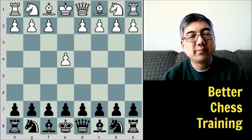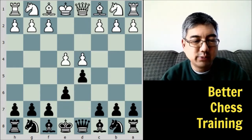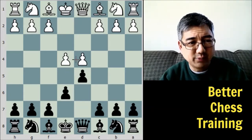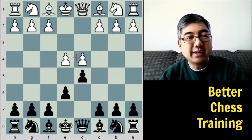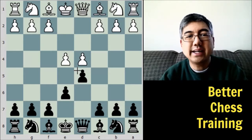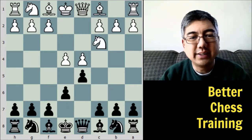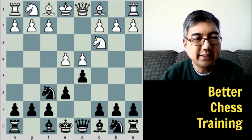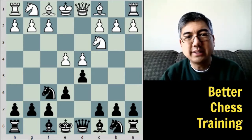White started with E4, black started with E6, and then D4 and D5. So here we have the French Defense. One of our opening principles is to control the center, and black allows white to put these two central pawns together so that he can attack with D5. Knight to C3 is the classical variation, probably the most popular, and knight to F6 is one of the main responses.